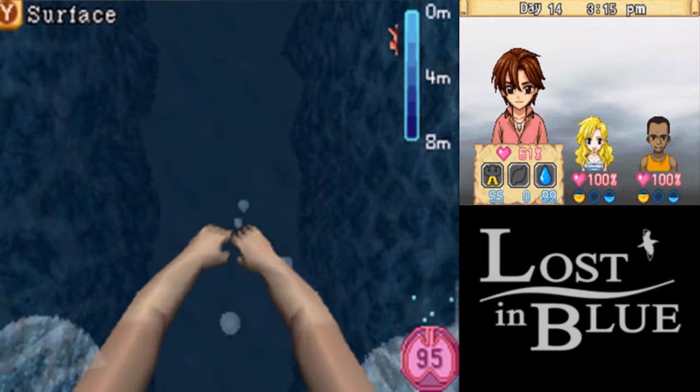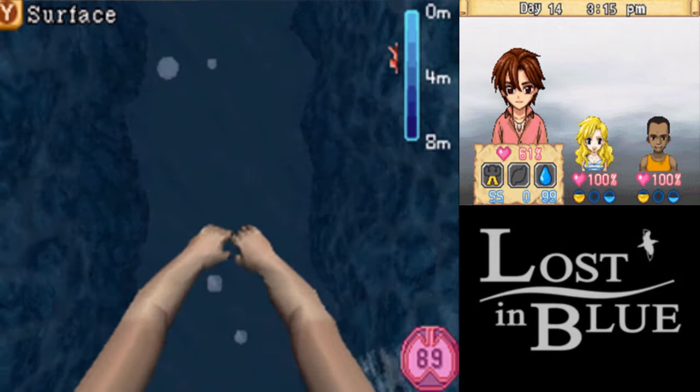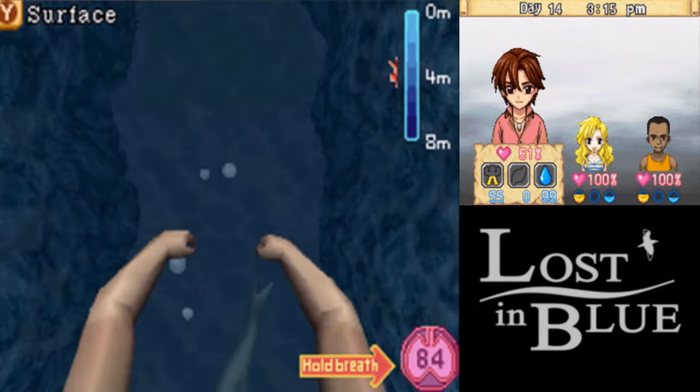So basically I'm holding down L and R, then letting go to swim downwards. I have about 100 seconds worth of air, which is honestly really impressive. Oh wait, hold breath — hold A. Okay, we're good. If you don't hold your breath when the shark goes by, he'll instantly kill you.